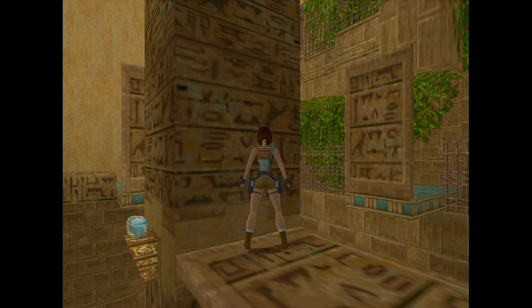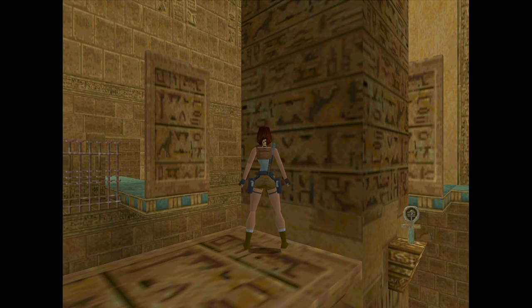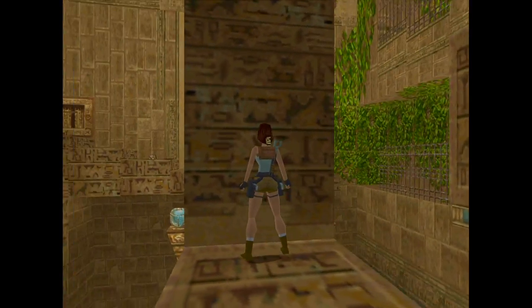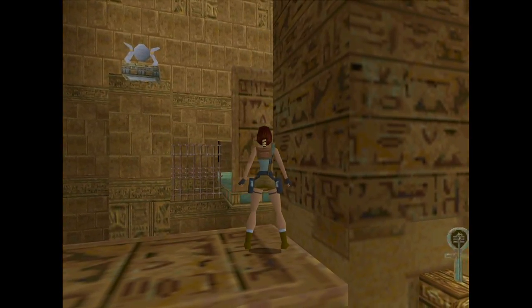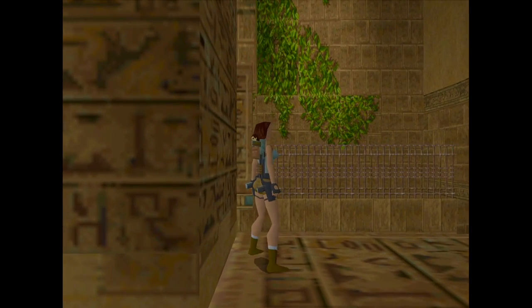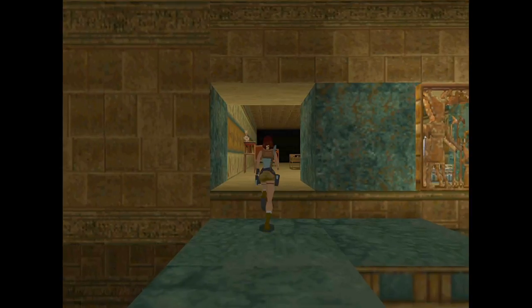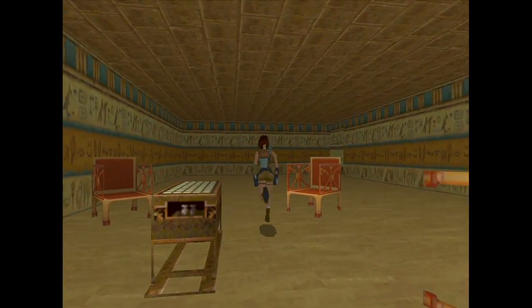Did it have an ankh? There was a circle — I can't remember what the fourth symbol was, but an ankh seems likely. I can see there's another lever over there in the far corner, and there's probably a lever back that way somewhere. So my guess is I have to get these four symbols. That's one of them down — let me go back to the door.